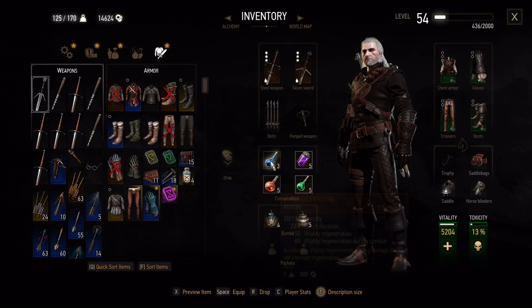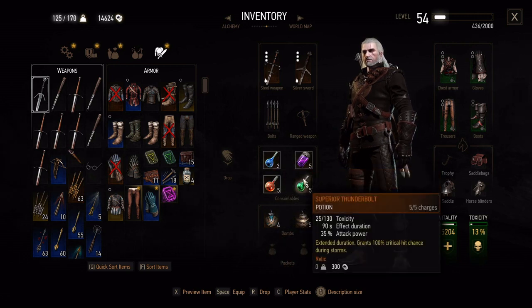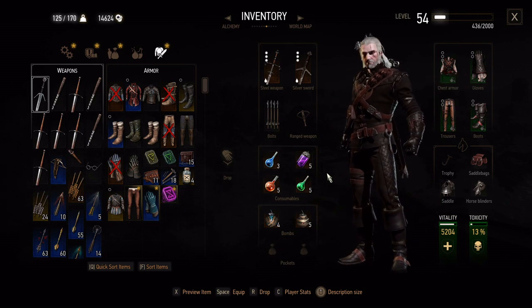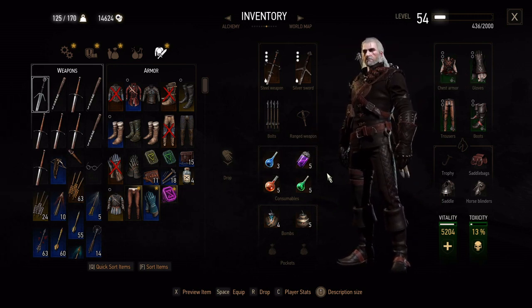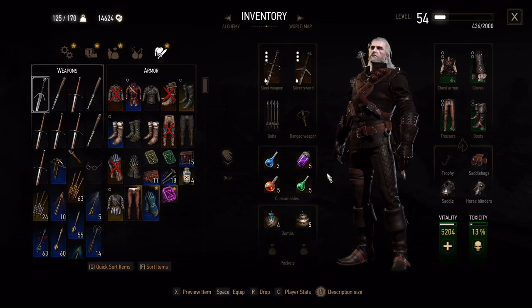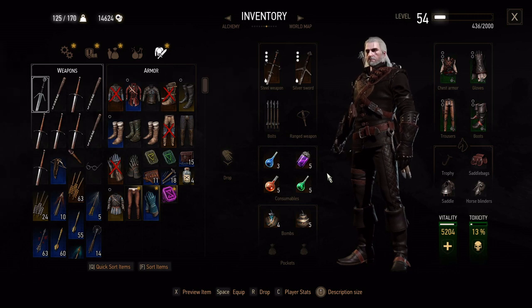We're using Swallow, Petri's Filter, Tawny Owl and Thunderbolt. This is a build that doesn't use decoctions, due to the fact that they are sort of an invention of CDPR and don't really find mention in the books. The books use the terms potions, elixirs and decoctions as a mix of things, but nothing as insanely powerful as decoctions appears on the alchemy side of the books.